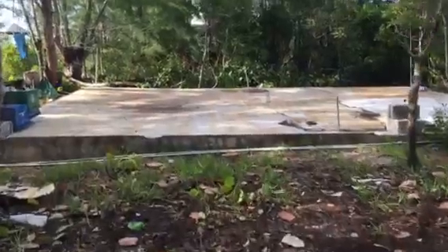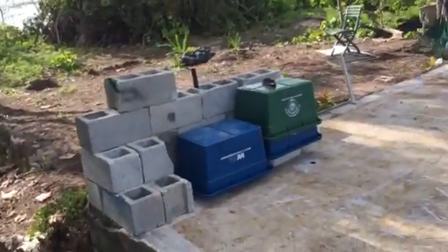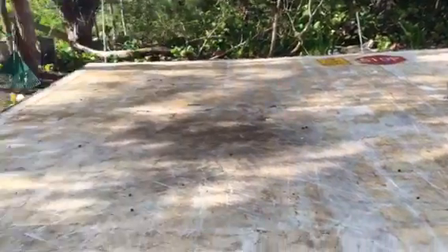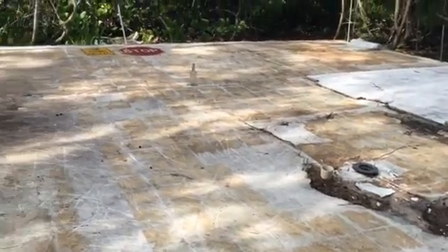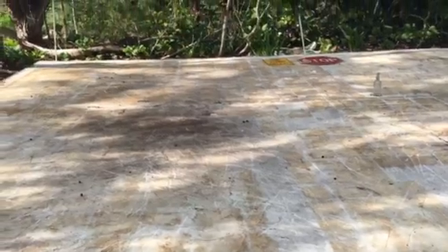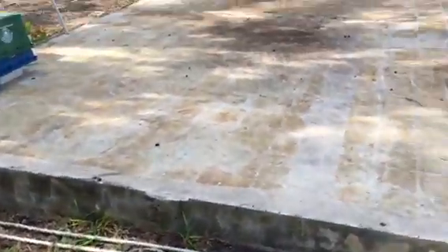Some of the donated blocks have already arrived. The idea is that this area we're looking at now will be where you drive your car up into — it'll be a two-car garage, which will be part of the ground floor. There'll obviously be a cement ramp that'll have to be made to allow the vehicles to come up onto there.